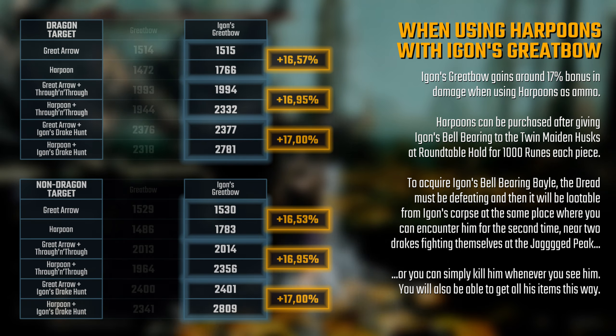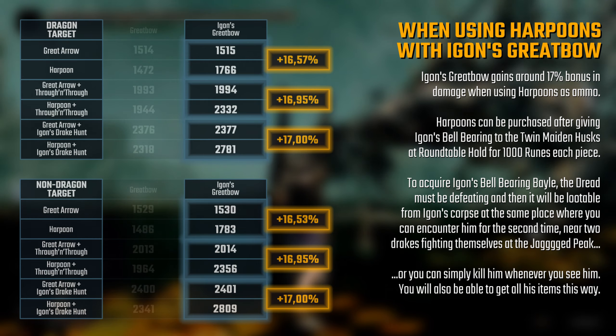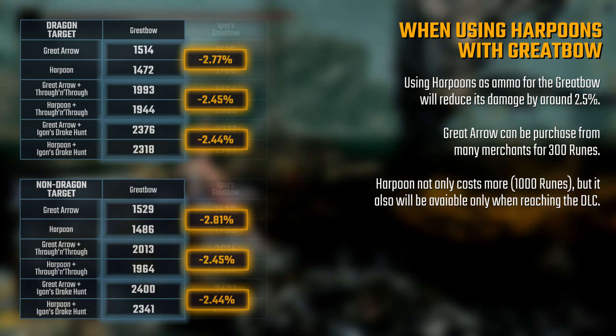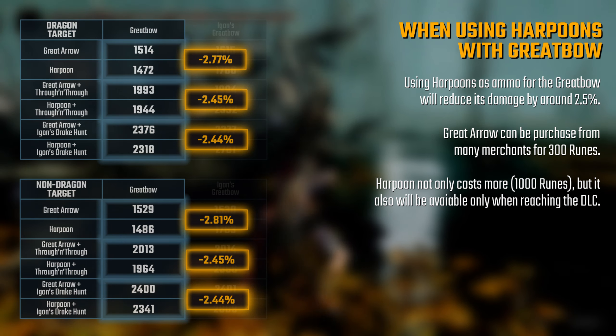But when Egon's Great Bow uses Harpoons, it has an increase of around 17% in damage. Again, no differences against different targets or skills used. But the same cannot be said about the regular Great Bow, which loses about 2.5% in damage — minor losses, but a complete waste of runes using Harpoons instead of Great Arrows, because Harpoons cost 3.3 times more to purchase.